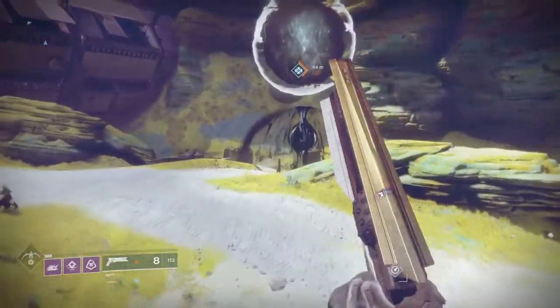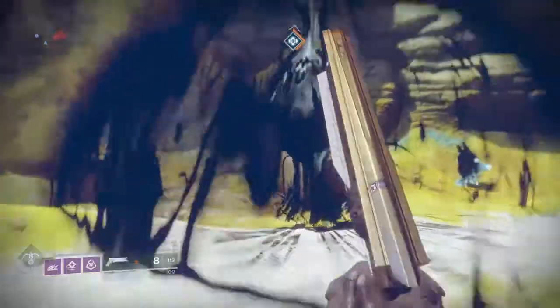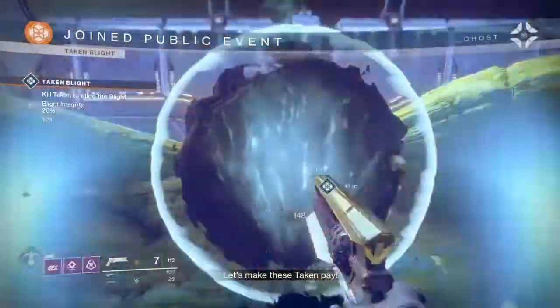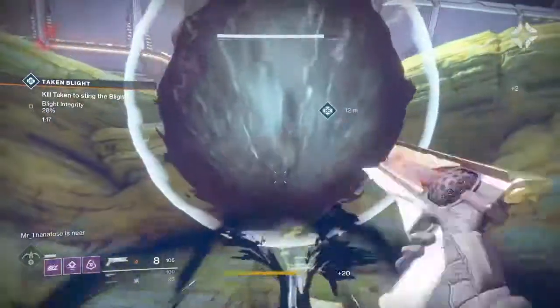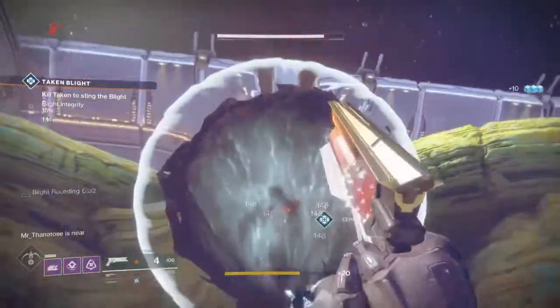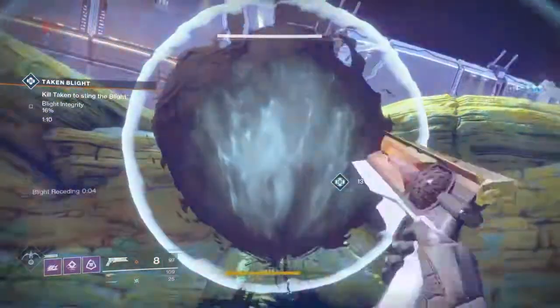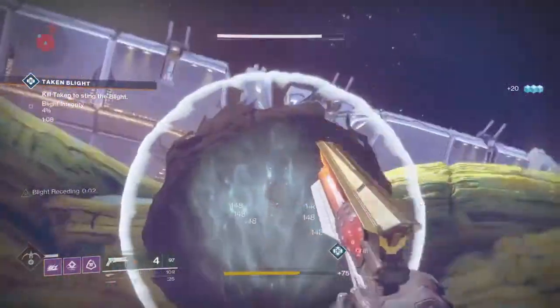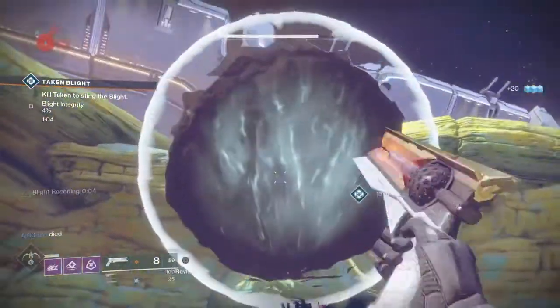Coming in at number 5 is the Sunshot. This weapon is actually pretty interesting. What's cool about it is that it basically has Firefly on it — not only for shooting enemies in the head, but also shooting enemies anywhere on their body. You can shoot them in the torso, the leg, the arm, anywhere.